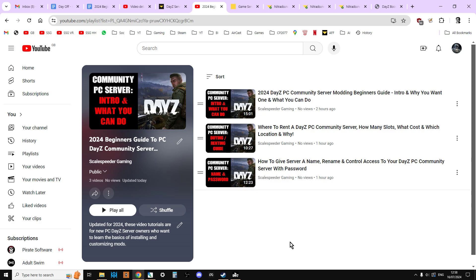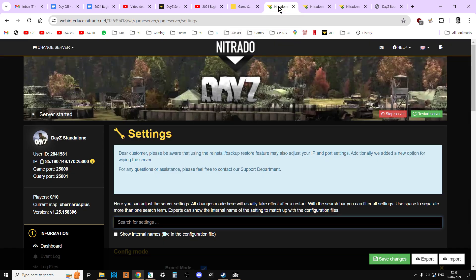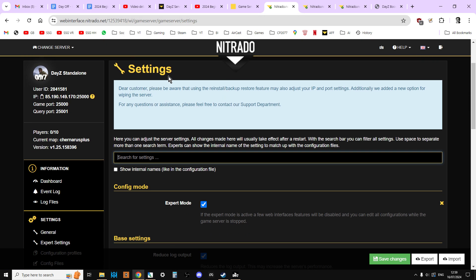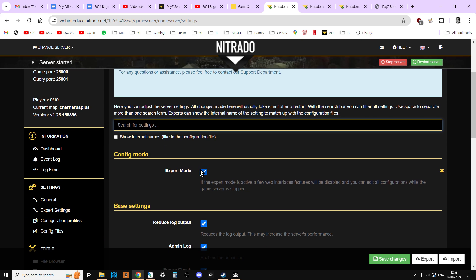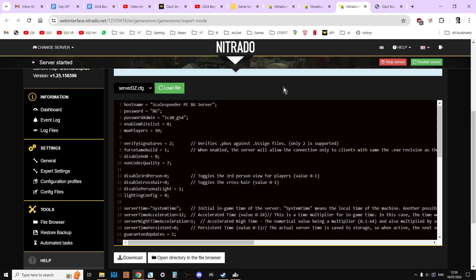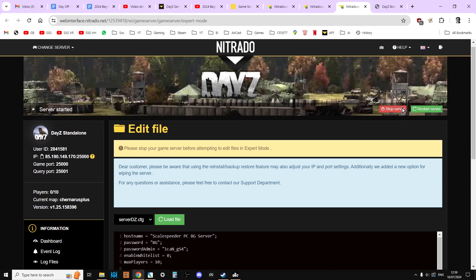So what we're going to look at now is how to change the time and the speed at which time passes. In previous videos we've talked about getting your Nitrido server, and what you'll want to do is go into the dashboard for your server and go into the settings. We've talked about how you would have expert mode turned on, and you'd have saved that. Now we're going to go into the expert settings, which I've already clicked to here, and we need to stop the server before we change anything.